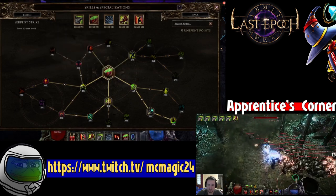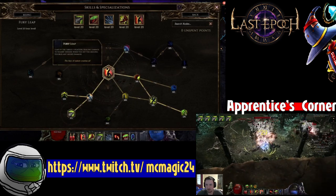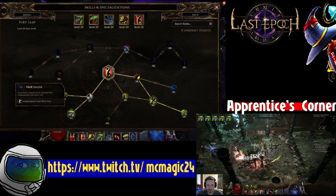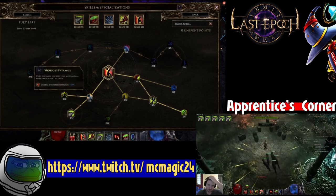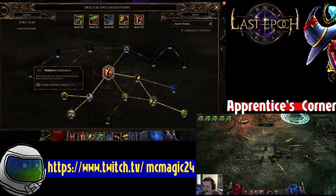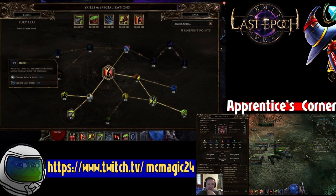Let's talk about Leap Slam, which is important for this build as well. For Leap Slam, most of the nodes don't really matter. The most important one is probably Companions Leap with You, because it allows you to reposition your wolves pretty easily. Other than that, you want 7 points in the node that gives your wolves 100% increased global damage, which is pretty nice. And then Rage gives you attack speed, so with Serpent Strike, it lets you get your dodge back up quickly after leaping.